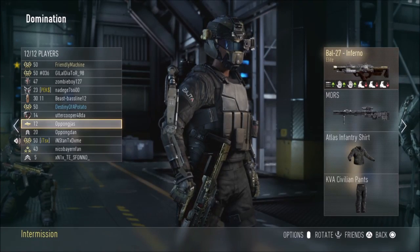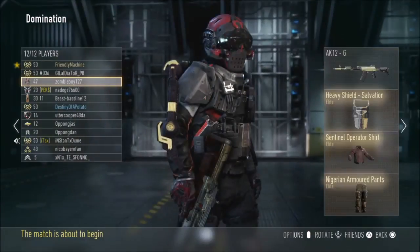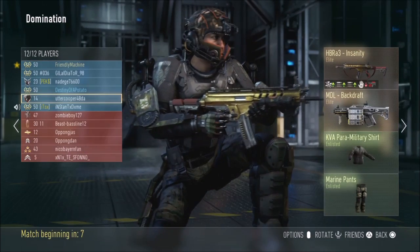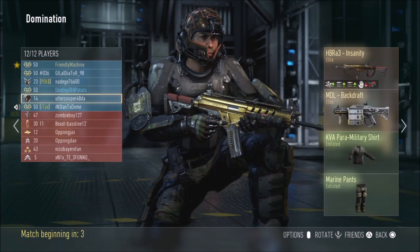Before we start with the video today, I just want to show you guys that this level 12 right here had a Val Inferno and this level 30 that I'm about to scroll down to had a HBRA3 Insanity. Just thought it'd be pretty funny to put in the video considering this is about variants of guns, so hopefully you enjoy today's video.